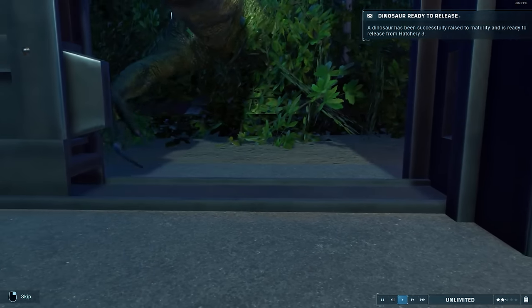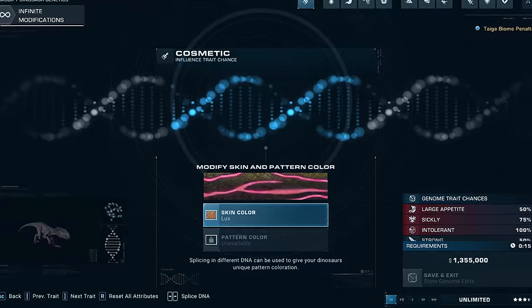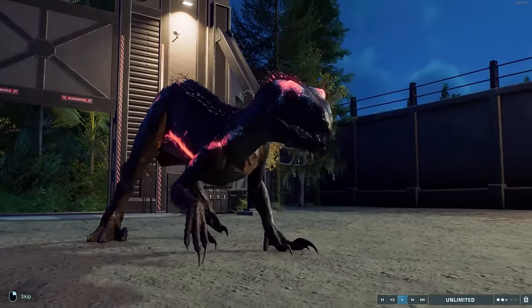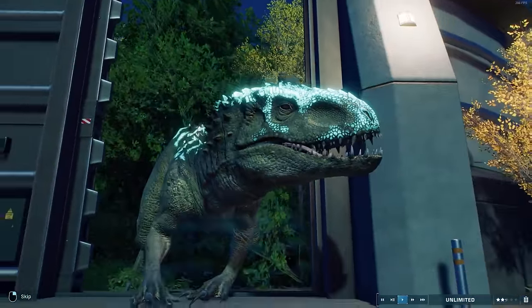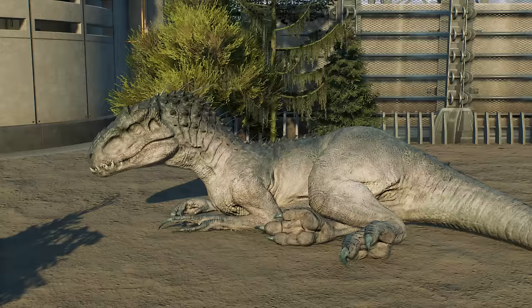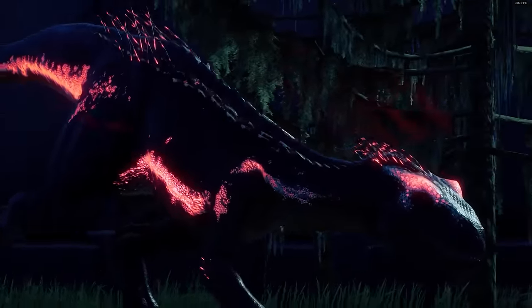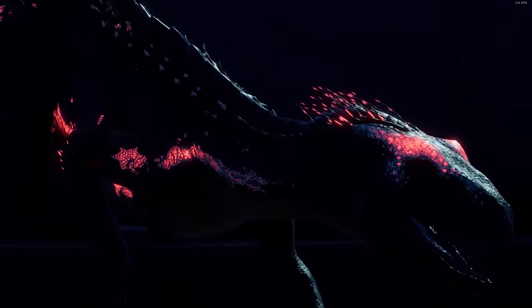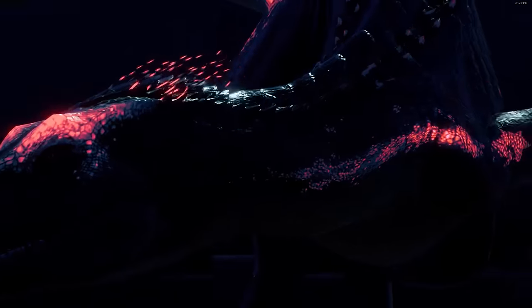Before we get to my final thoughts on the pack, we should look at two more additions included: bioluminescent skins for the Indominus Rex and the Indoraptor. For these two hybrids, the Lux skin is a base skin — it's not a Lux pattern you can apply on top of any base skin color. It works the same way as the movie skins. It would have been nice if we could apply it as a pattern like with the hybrids from the pack, because these Lux skins lose all of their magic in daylight. I do think it's an awesome addition, and I wish they had applied it to the Scorpius Rex as well, but I guess that hybrid missed out since it's from a different DLC, whereas the Indominus Rex and the Indoraptor are base game species. So in total, if you buy this pack, you get four new hybrids and two new bioluminescent skins.